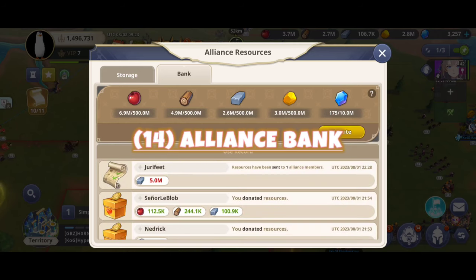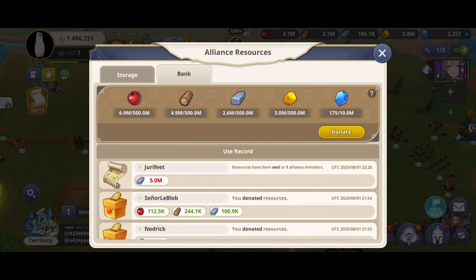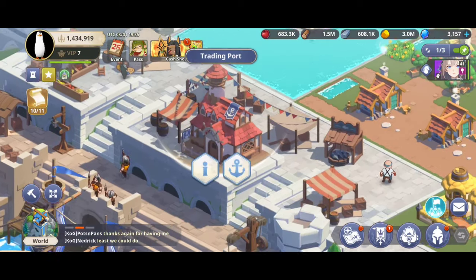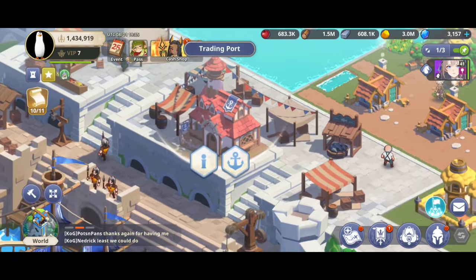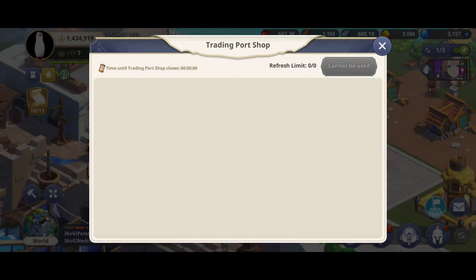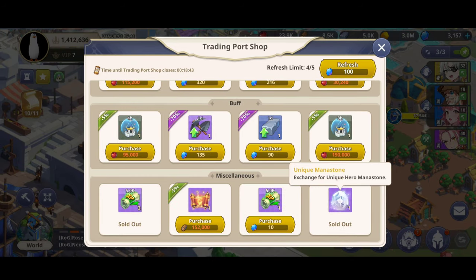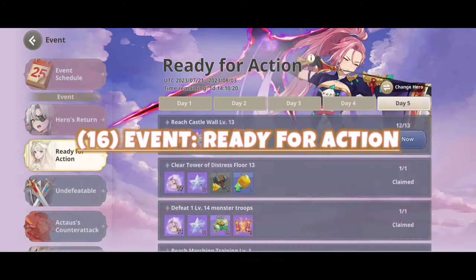The Alliance Bank: you can contribute to the alliance bank, and alliance leaders can distribute resources to all members — so help one another and grow. Trading Port: you can exchange resources for items. The best trading port buys are: one, hero XP; two, talent skill reset; and three, unique mana stone. So keep a lot of resources in your account.